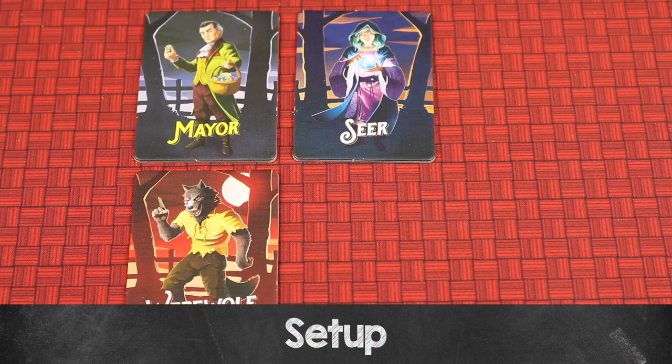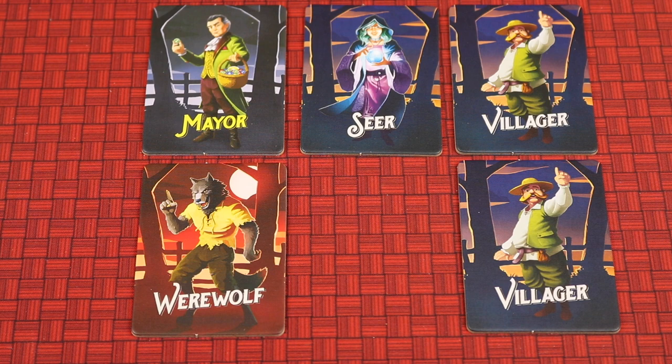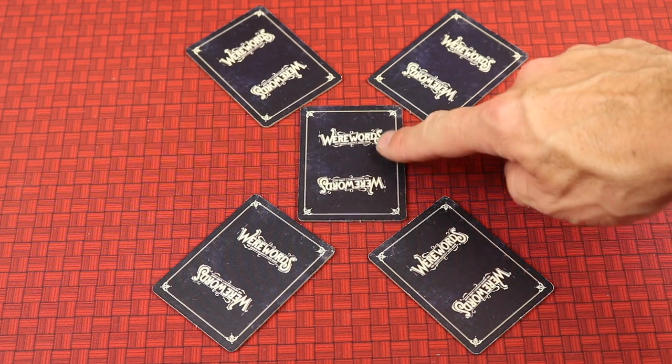To set up your first game you're going to find three role cards: the mayor, the seer, and the werewolf. You'll then add enough villager tiles so that the total amount of role tiles equals the number of players plus one. In a four-player game, there's a total of five tiles. You'll shuffle all those role cards face down and deal one to each player. Since we use one more tile than the number of players, there'll be one tile in the middle of the table that belongs to no one.